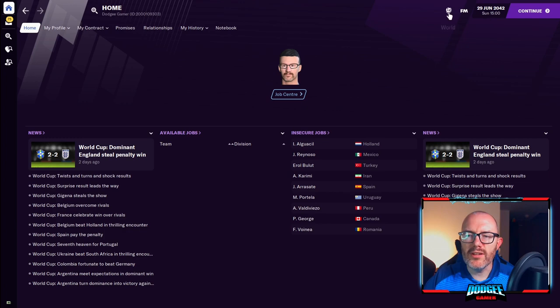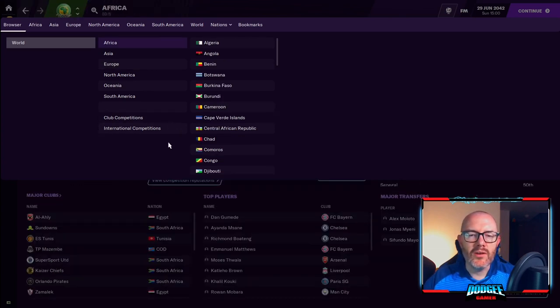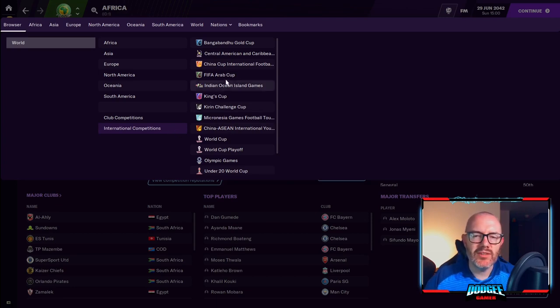So you can see here I've holidayed up to 2042 — basically all the competitions that I've created, I just put them into the 21.4 database, holidayed through just to check they're all working okay with no game-breaking bugs. So the tournaments I added last time — things like the FIFA Arab Cup, the Indian Ocean Island Games, the Baltic Cup — those are all still here, they've been updated. If you want to start a new game with the 21.4 database, you'll have to re-download them. The links are in the description to the Steam collections and also to Mediafire in case you're not a Steam user.